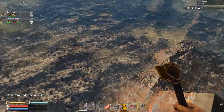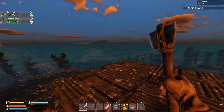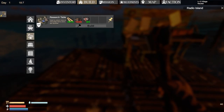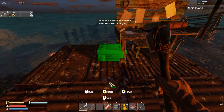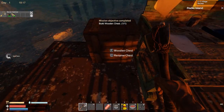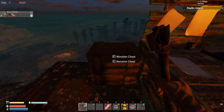We need a bit more scrap right in my backyard. We have everything we need for the research table - let's place it down over here. That's done. We also need some storage, let's just do this straight away. Two storage units, though the storage is kind of smaller now, not really like in the past.